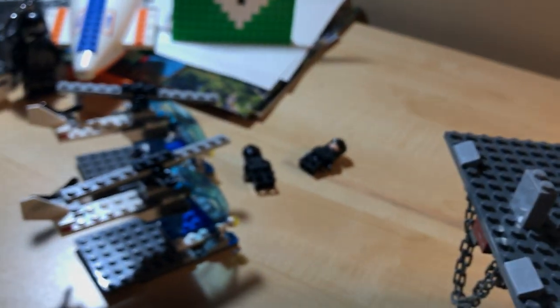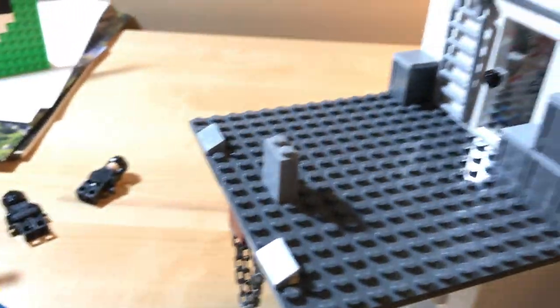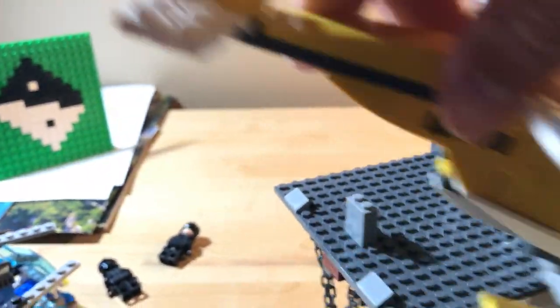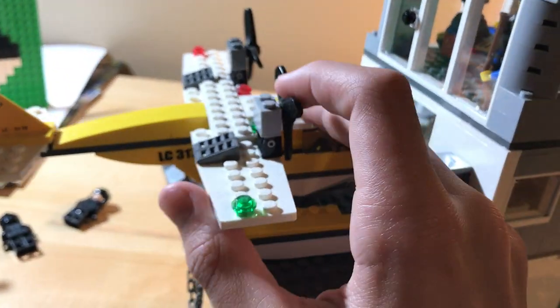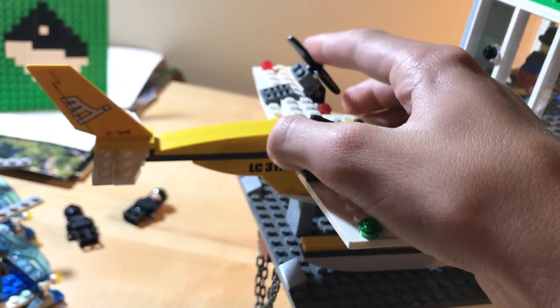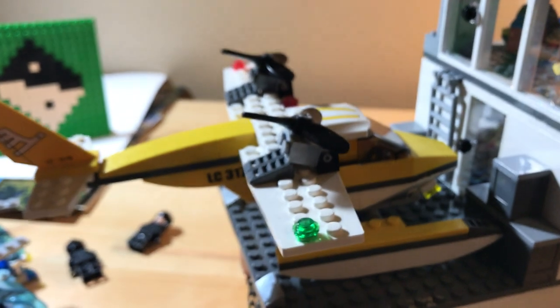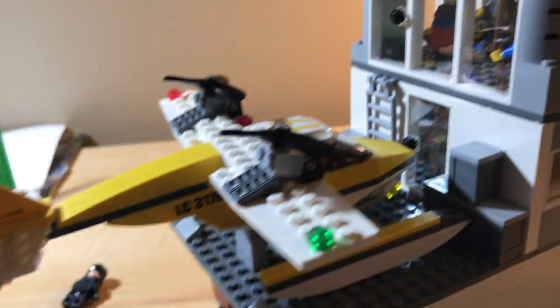You might be wondering why there's that two-piece right there — it's so this plane can come in. It's like an osprey where the propellers can go up like a helicopter, and that piece just holds it in place right there.